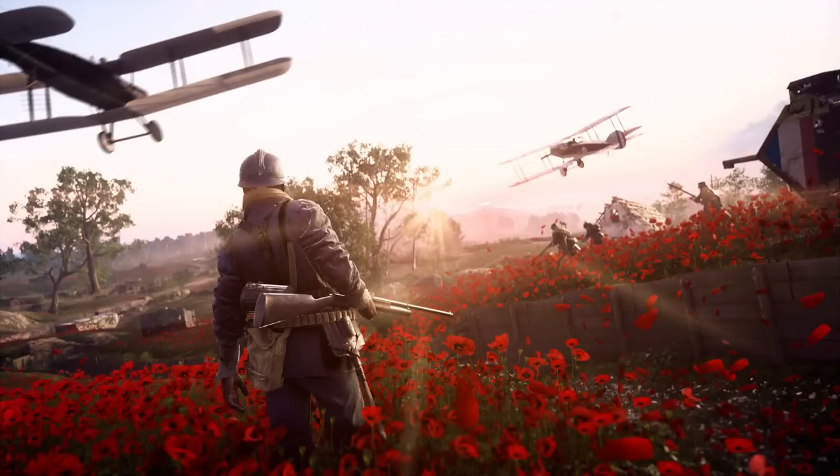We're also getting a new image of the map Rupture, which is basically a battlefield that we're returning to. It's all overgrown with wildflowers and broken down tanks that we'll probably be able to use as permanent cover. There are two airplanes in the sky and a tank off to the right. This looks like it's going to be a fairly large map — it doesn't look too hilly, but hopefully the trench system provides enough infantry cover amidst all the airplanes and tanks.